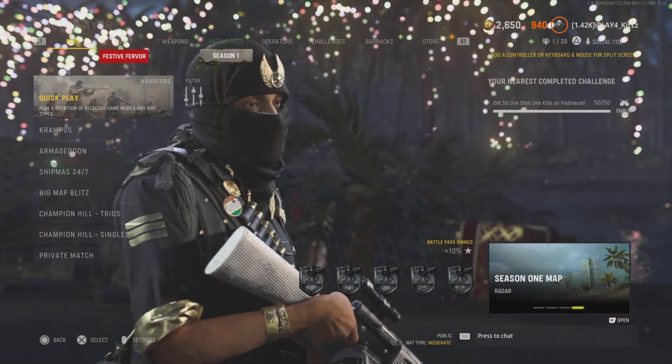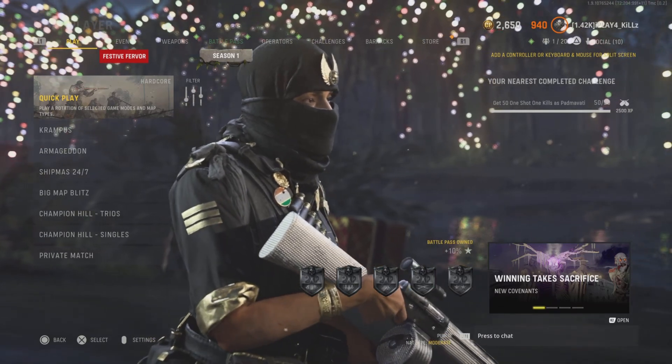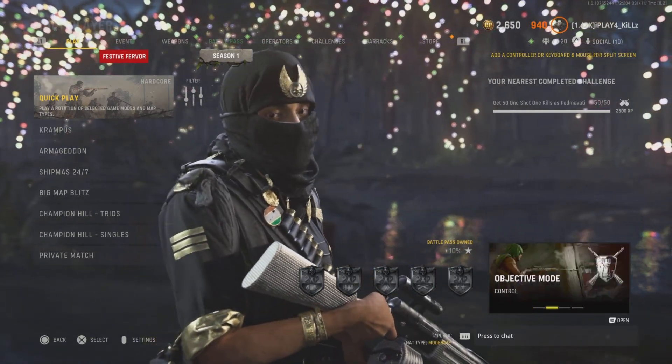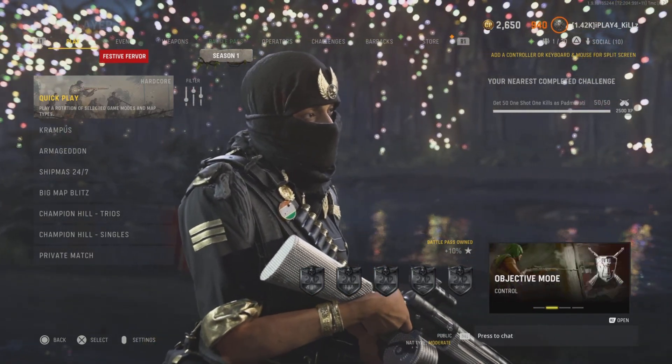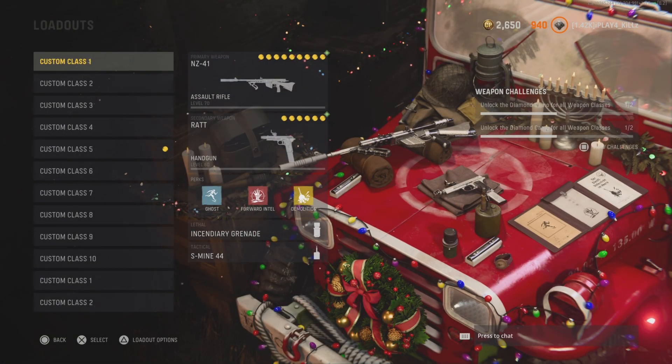Penny gang, what's up, we're back with another video. In this video we're using the NZ-41 — this gun is so good in hardcore it makes our teammates back out. Yes, we drop a nuke and our teammates actually back out of the game because they think they're getting nuked. Let's hop straight into the class setup.